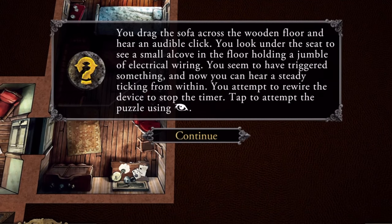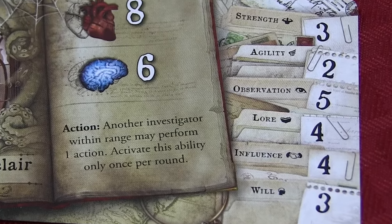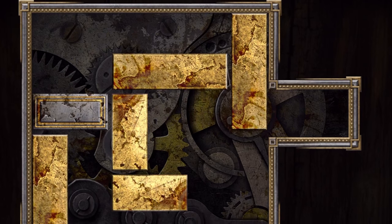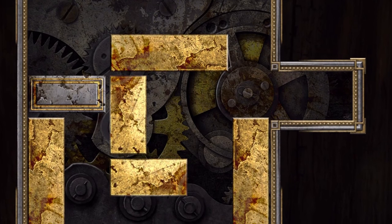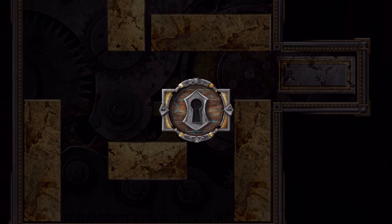For this puzzle, you will use your observation skill. Carson Sinclair has an observation skill of five, giving him five moves to solve the puzzle. If you have any clue tokens, you can add them to give you more chances to solve the puzzle. In this case, it only takes Carson four moves to solve it.